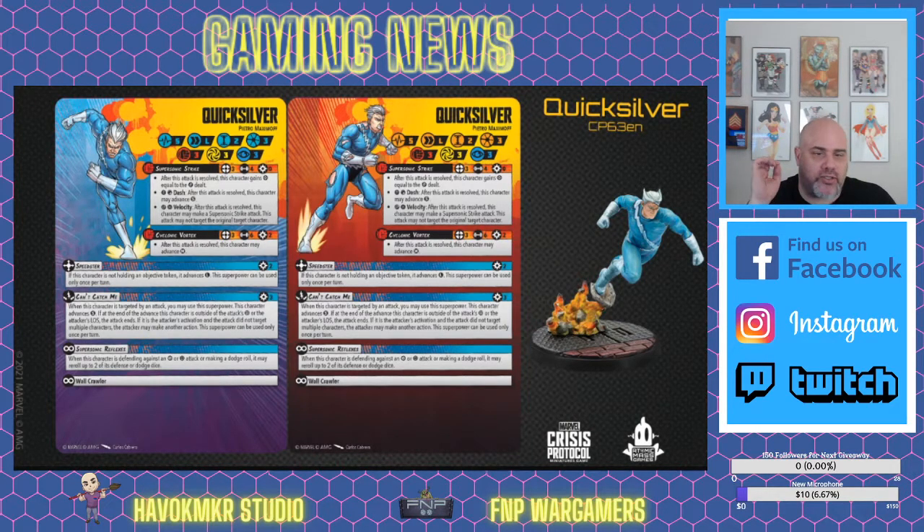His first innate ability is Supersonic Reflexes — which makes sense. When this character is defending against a physical or energy attack, or making a dodge roll, he can re-roll up to 2 of his defense or dodge dice. That gives him a meaningful extra chance at turning failures into successes.